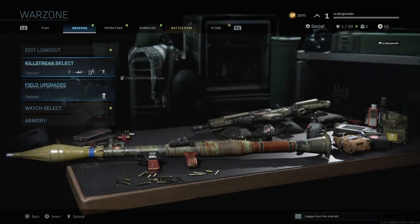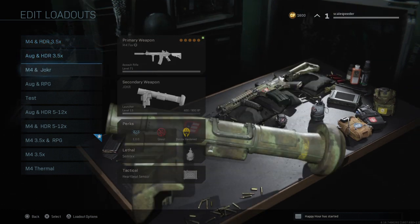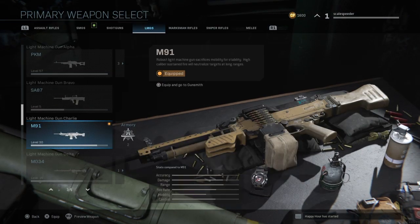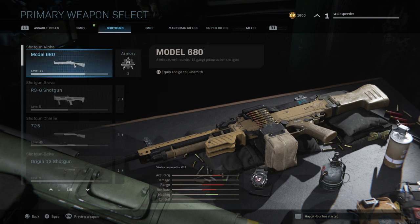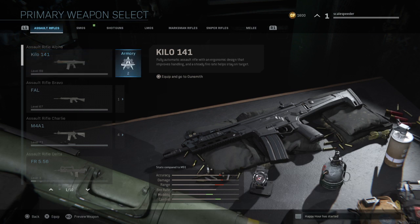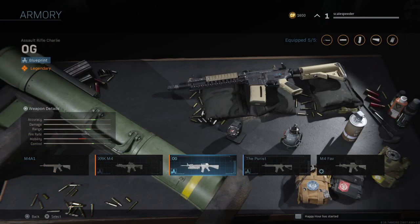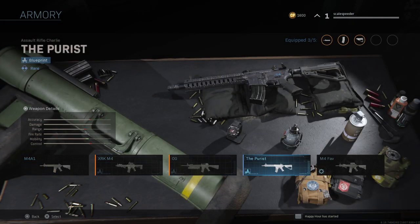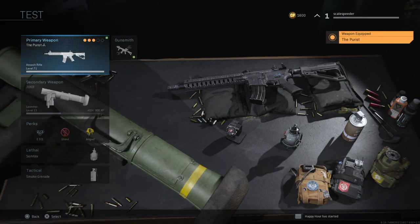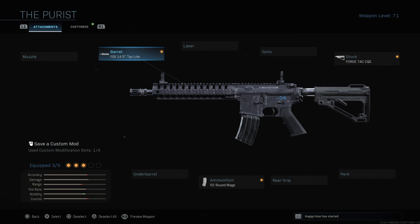All you need to do is go into your edit loadout screen. Let's go to my test one. As long as you know which assault rifle, SMG, LMG, or whatever it is — see this bit here, Armory — the Armory is the one that has your blueprints in it. For example, the Purist — I could select that.